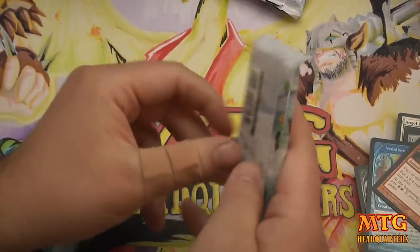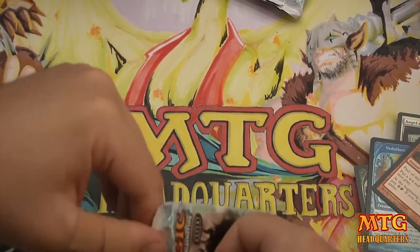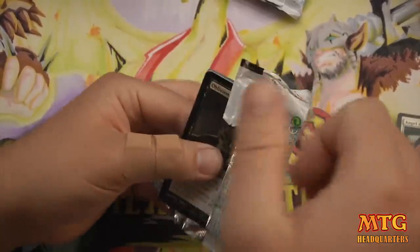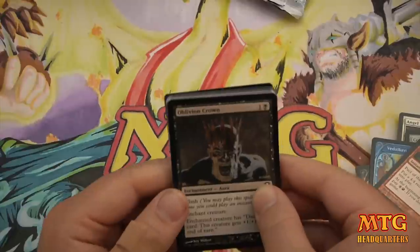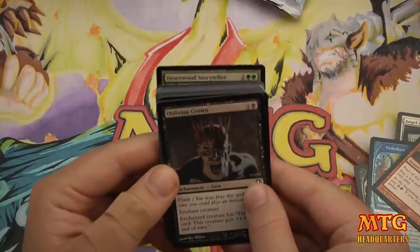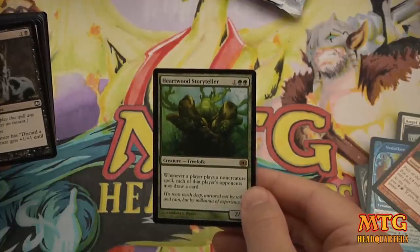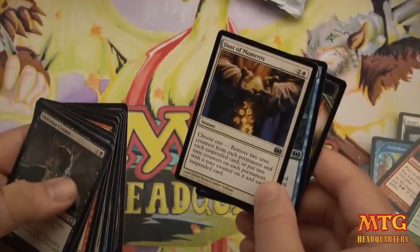Last pack — will we go out with a bang? That's all right, we already got a Tarmogoyf and countless other awesome cards. Our final rare is green — Heartwood Storyteller. 2/3 for three mana. Whenever a player plays a non-creature spell, each of that player's opponents may draw a card. Then we have Fleshrider, Cloud Seeder, and Dust of Moments.